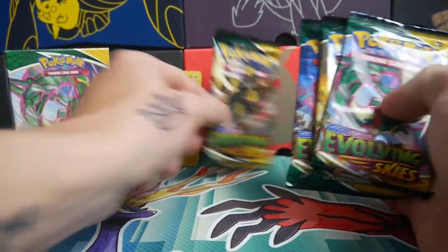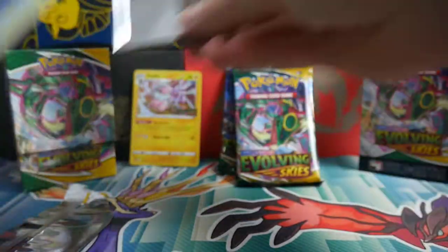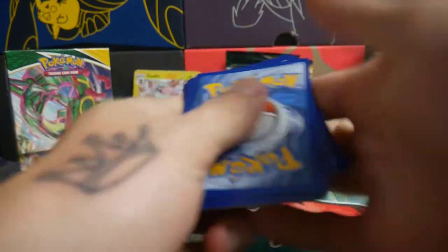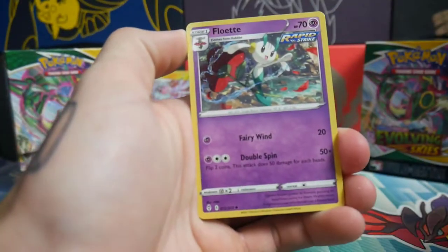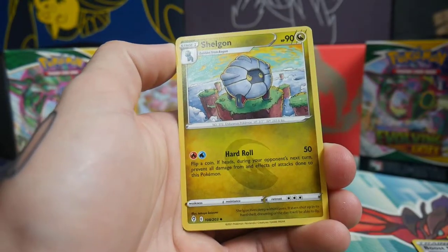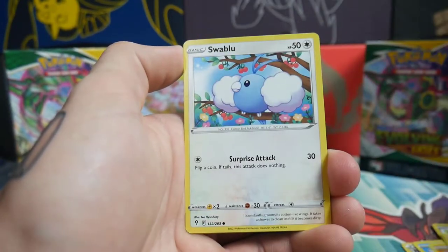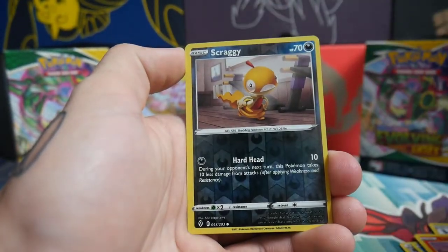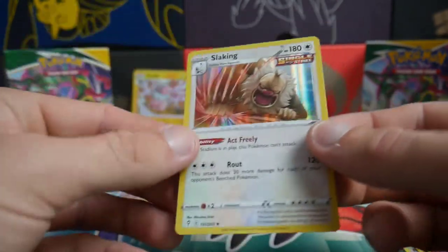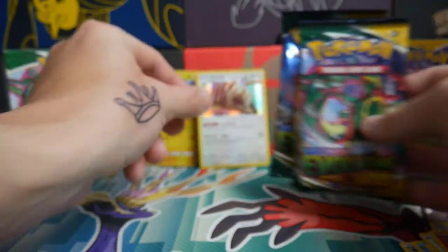Let's go Umbreon first — come on, Umbreon, my boy. Hopefully we can get some Umbreon goodness out of these packs. We have a Flowette, a Boostshake, a Shogun, Bergmite, a Roggenroller, a Flabébé, Swablu, a Litleo, Skraggy, and a Slaking Holo — very nice, a holo pull out of the first pack.